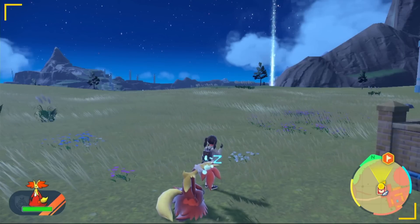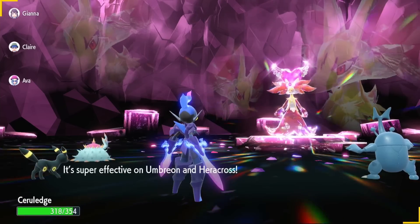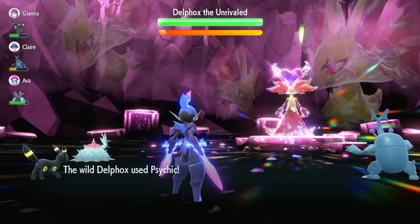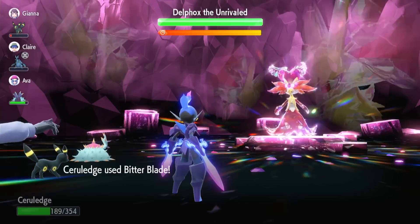The game crashed just before we finished the raid, so we lost all our items and don't even have a Delphox, meaning we have to do it again. Starting up the 7-star Fairy-type Delphox raid now. On turn zero we get hit with Dazzling Gleam, which is not very effective against us because we're part Fire type. We immediately use Bitter Blade to out-heal any damage taken, as long as Delphox doesn't land a Special Defense drop.